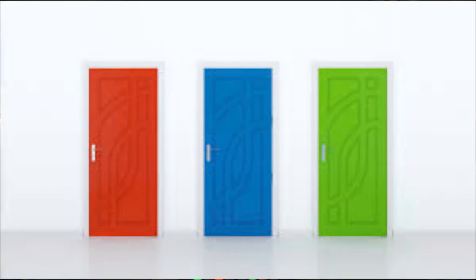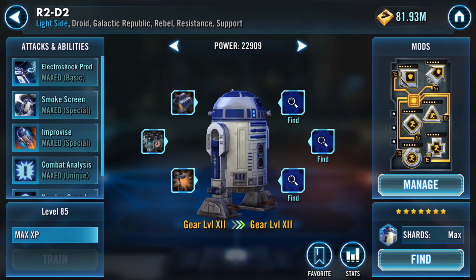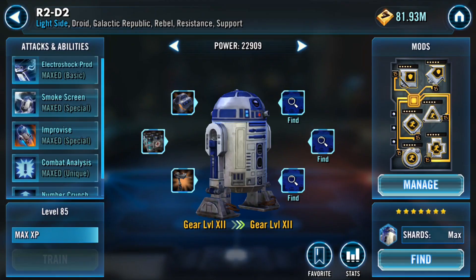Door number one is the ability to apply the debuff — this is before any potency and tenacity check is applied and is completely dependent on the ability. Take R2-D2's Electroshock Prod as an example: in door number one, you have to have the ability pass the door check, and his ability only passes door number one 80% of the time. So door number one will stop this ability 20% of the time, and let it through 80% of the time.